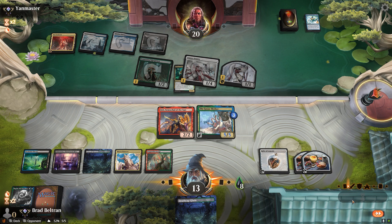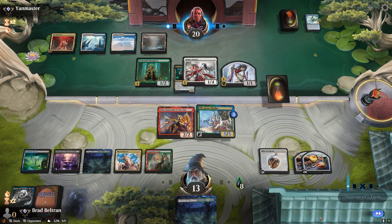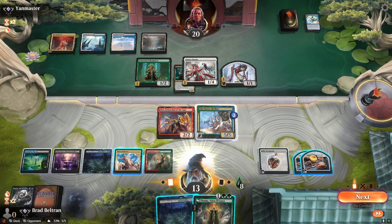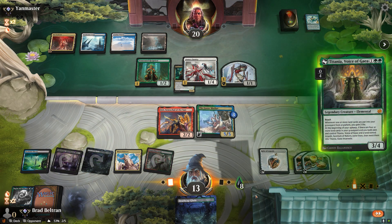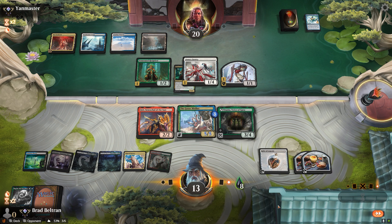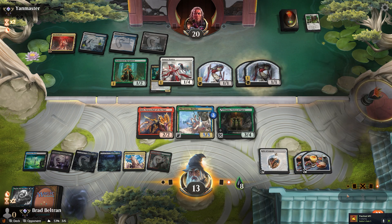We'll just hold up the land. If they find removal, we're also holding up the Plaza of Heroes. Nothing from the opponent, so it just passes to us. Finding a Titania — this is an excellent blocker. It's looking like our opponent's just going to use their Merix on end step, which is fine. We see a Charge of the Mites instead to finish the game. So blue-white with a splash for Rot Priest.